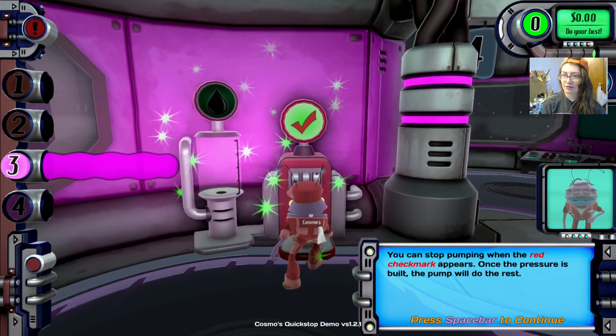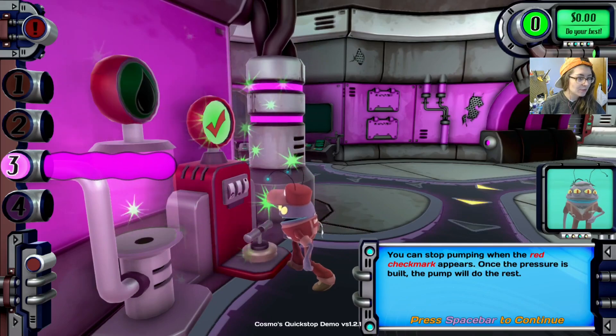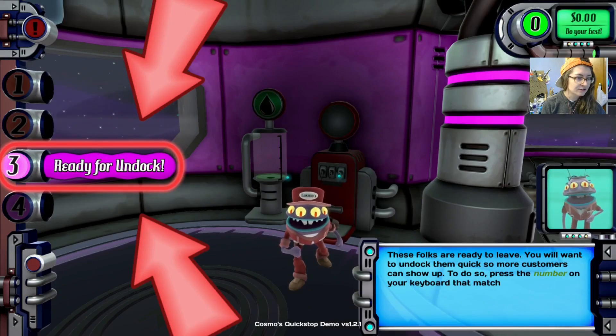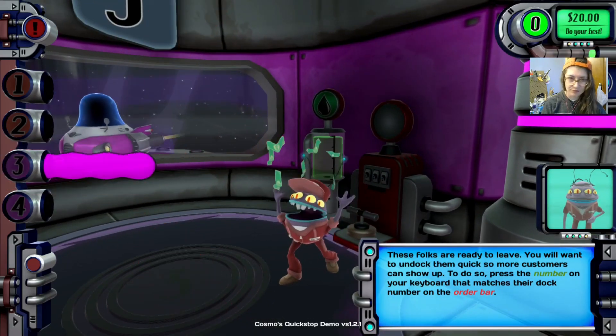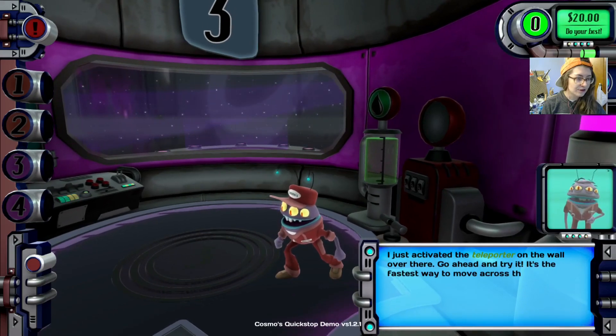The thing underneath my face just says 'open' because we're open. Ready for undock — these folks are ready to leave. You'll want to undock them quick so that more customers can show up. Press the number on your keyboard that matches their dock number. So three — get out of here! Just activated the teleporter on the wall over there — go ahead and try it. It's the fastest way to move across the quick stop.